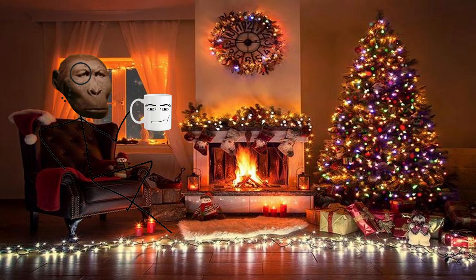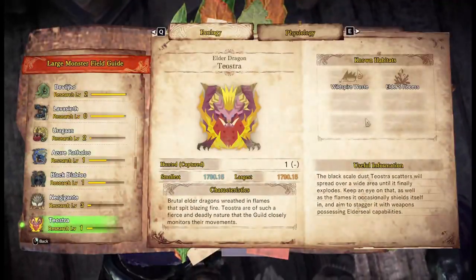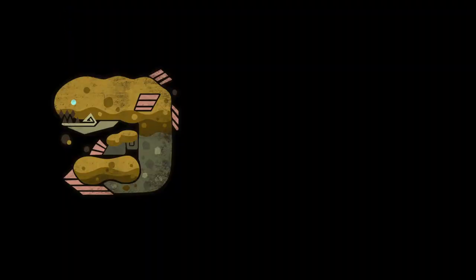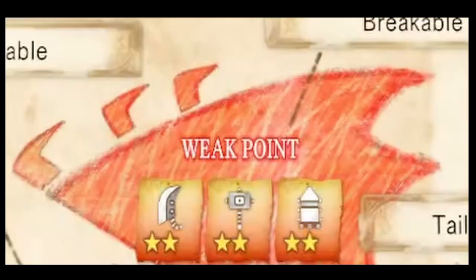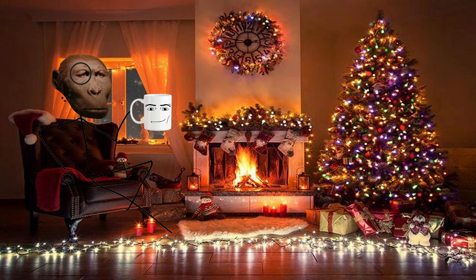There are a couple of advantages to know here. Teostra is particularly weak to water and ice elements, so something like Jyuratodus or Legiana weapons, respectively. He only has three weak points: head, wings, and tail. With that out of the way, how do you fight him?